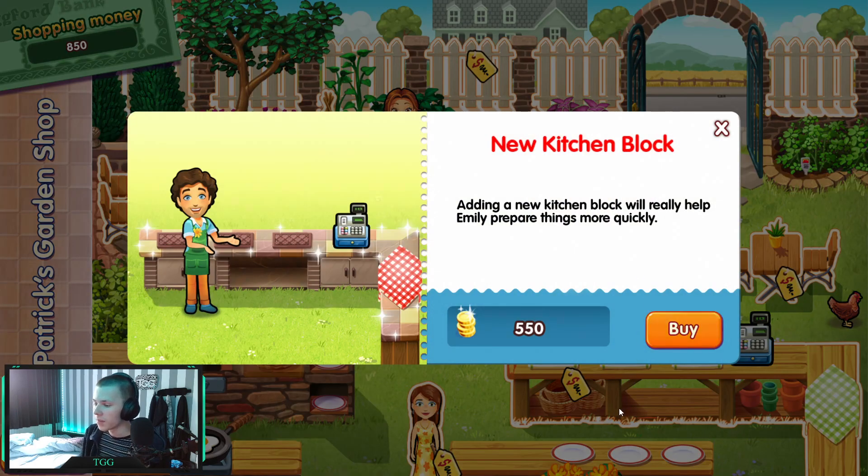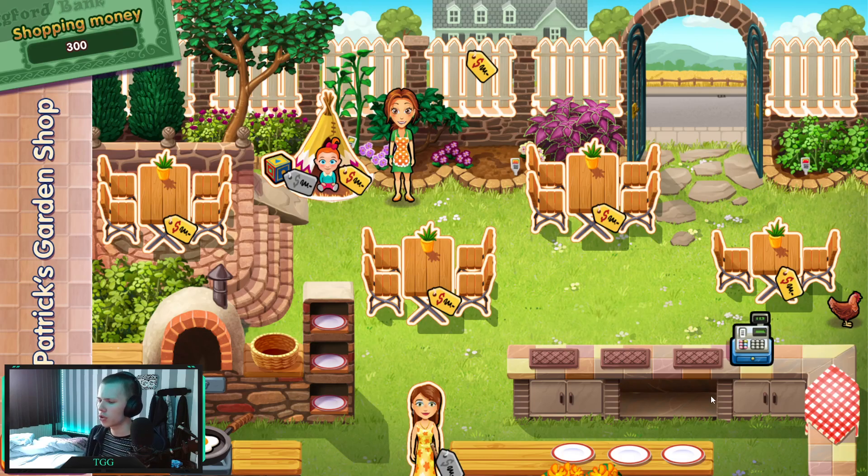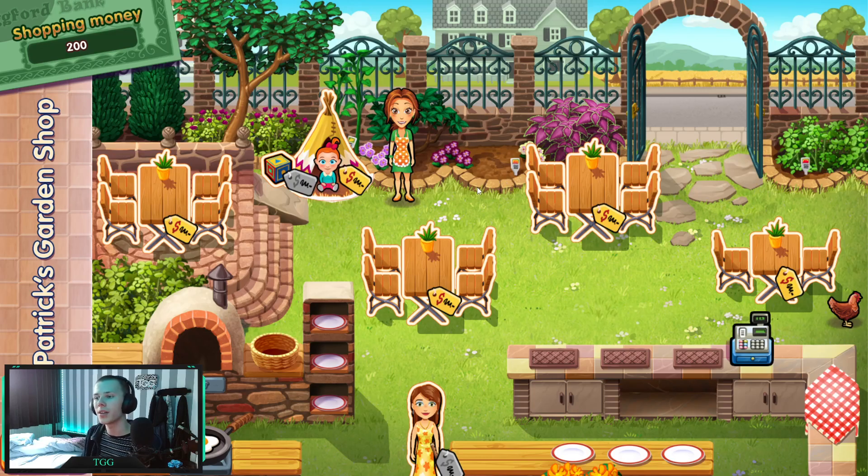You can use the special block to keep Page on her spot for a very long time — 800, god damn, that's a lot. No, I think this level was pretty slow so I want the kitchen block instead — adding a new kitchen block will really help Emily prepare things more quickly. That looks solid. And then we have 200 left — a table costs 200, but the fence costs 100. For only 100, that's absolutely good. Oh my god, it looks so much better already, damn! And then the super teepee — wow, okay, great.